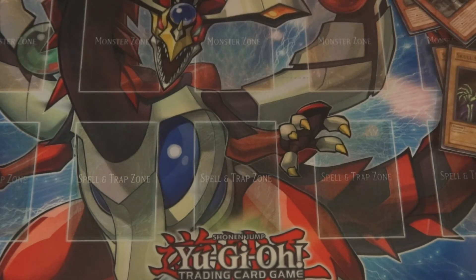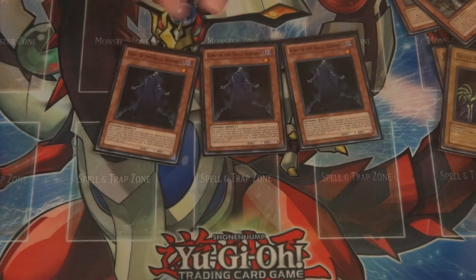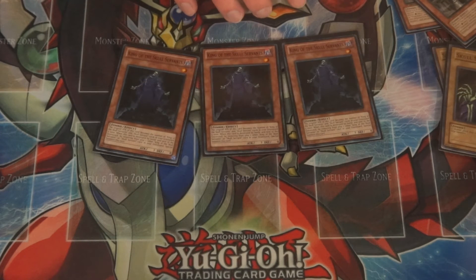Next is the main consistency of the deck besides Skull Servant — King of Skull Servant. He gains a thousand attack for every Skull Servant in the Grave, and every card you've seen so far is considered Skull Servant. So basically your goal is to get all of those into the Grave and boost him. He can get well over 10,000 attack if you do it correctly. Over 9,000!